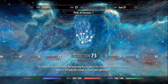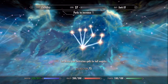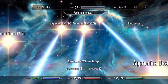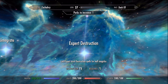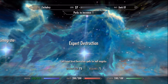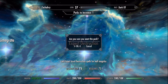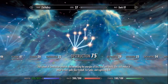Anyways, let's level up. Since we got my destruction to 75, we should definitely spend some points here. The main thing I want is expert destruction — we can cast expert level destruction spells for half magicka. We are going to select that, but I just want to take a look at some other perks real fast.